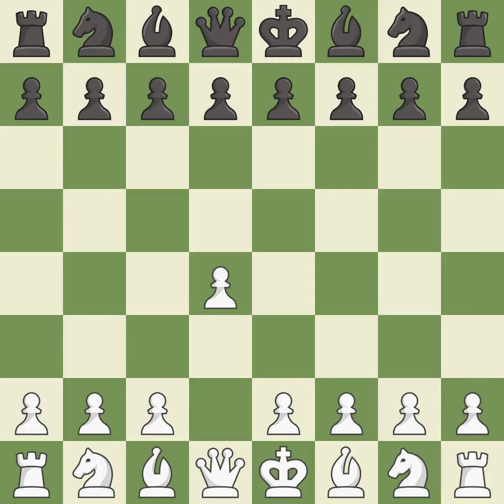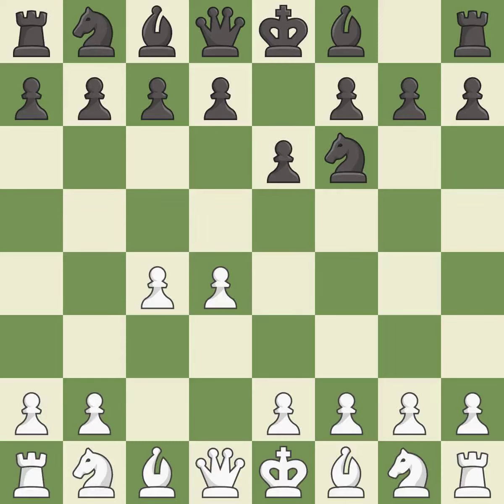Opening with the Queen's Pawn controls the center and usually leads to a more positional development of the pieces. The Indian game begins by controlling the important E4 square with the Knight, rather than a Pawn. C4 builds a strong center by controlling the important D5 square and creates a square for the Knight to come to C3 without blocking the C Pawn. E6 opens up a line for the dark-squared Bishop and prepares to castle quickly, while preparing to push a Pawn to D5. Nc3 develops the Knight to fight for the E4 square and to control D5.